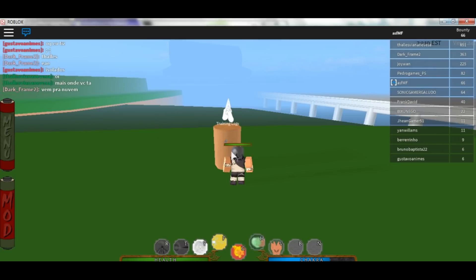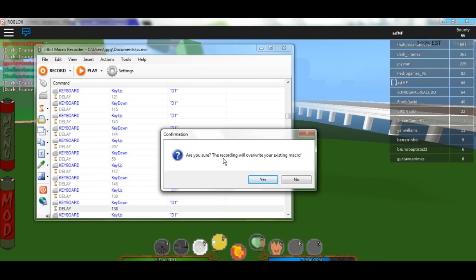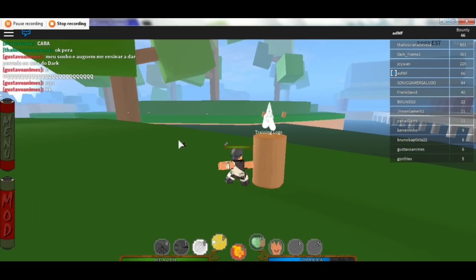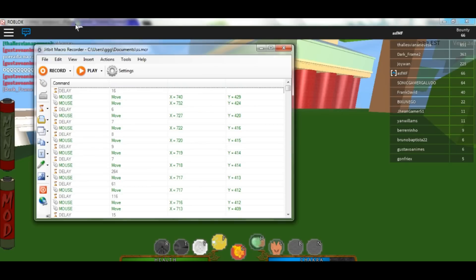Another way to do this is to minimize the program. When you record, you press it and it asks 'Are you sure? The recording will overwrite your existing macro.' This is not a program where you can minimize and watch something else while the auto clicker runs. You want to press your set key for your move — Shurikens or whatever — and then stop recording.